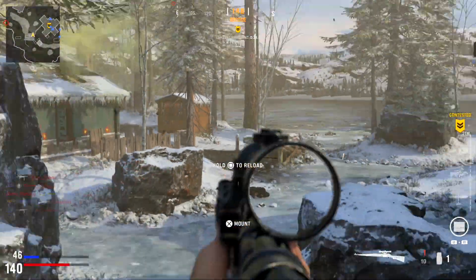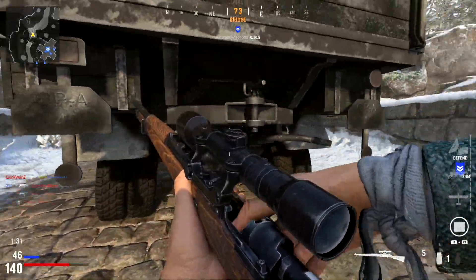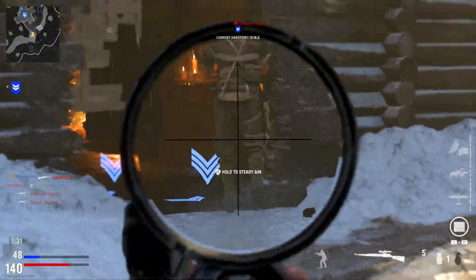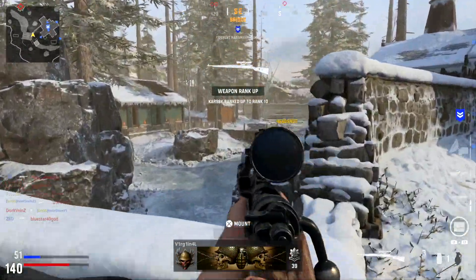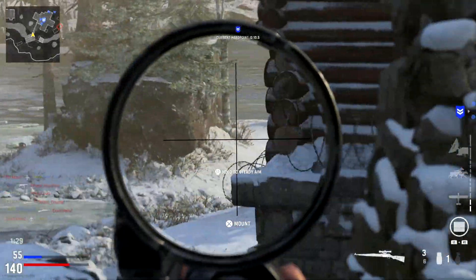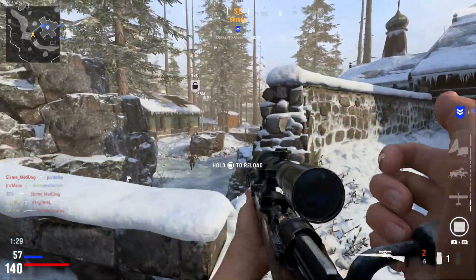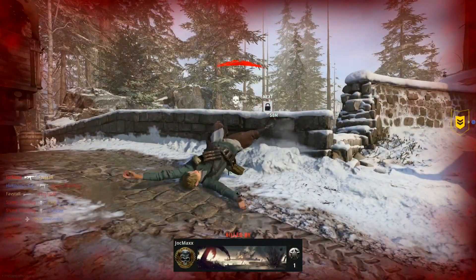Hey, what is going on fellas, it's Favstar and today we're talking about the Scope Glint in Call of Duty Vanguard. The Glint mechanic has been around for a very long time, and it seems that it works differently in every Call of Duty title. Knowing exactly when you're revealing your position to the enemy is super important, and in Vanguard, Glint isn't just a concern for snipers.